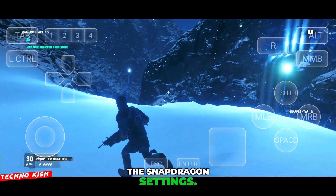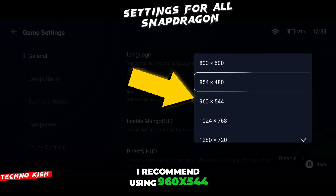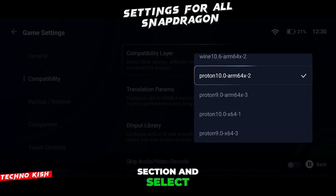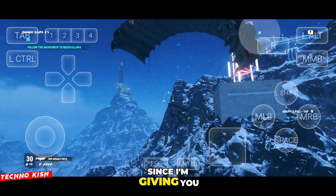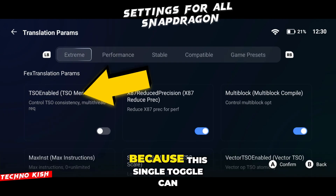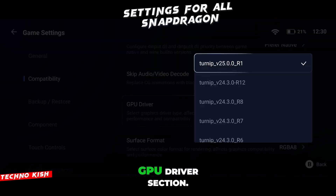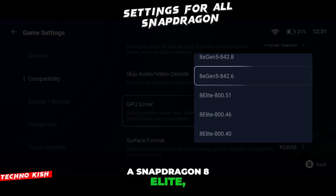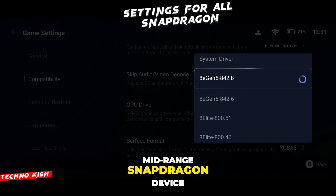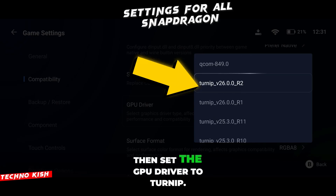Now it's time for the Snapdragon settings. Open the general section and select your resolution. I recommend using 960x544 because it gives the best balance of clarity and performance. Go to the compatibility section and select Proton as your compatibility mode. Move into the translation perms and switch to extreme mode. Make sure to enable the multi-thread option as well because this single toggle can boost your FPS dramatically and make gameplay much smoother. Scroll down to the GPU driver section: if you are using a Snapdragon 8 Elite, stick with the system driver or use the 83 Gen 5 driver for maximum stability. But if you're using a mid-range Snapdragon device like the Poco F5 or anything from Snapdragon 480 up to Snapdragon 8 Gen 3, set the GPU driver to Turnip.